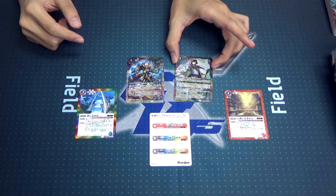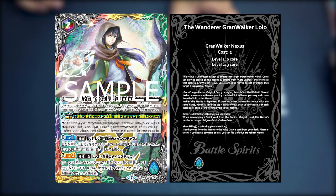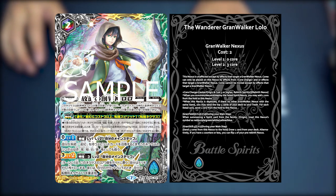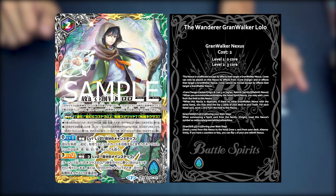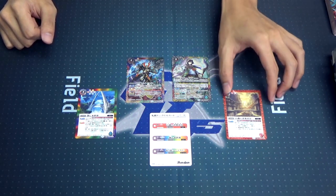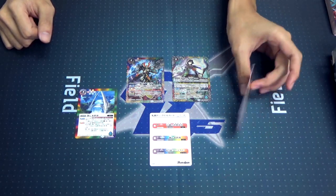We shall move on to featuring the Grand Walker of this SD, which is the Wanderer Grand Walker Lolo. Family: Grand Walker, Originator, Wanderer. His effect is that he core charges for origin cost 3 and higher, rebirth spirits, and rebirth nexuses. His grand field, during your main step at level 1 and 2, when summoning a spirit with origin in its family, you can have this nexus's symbol treat as red, yellow, green, purple, blue, or white. His grand skill 3 is main step, once per turn: you can draw a card, or if your count is 2 or less, you can flip one of your Tensei nexuses.